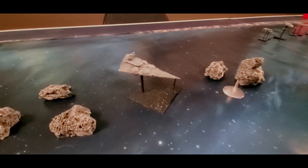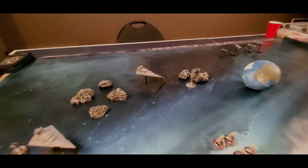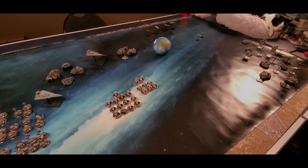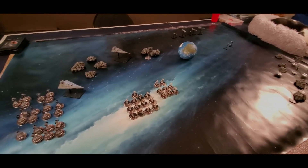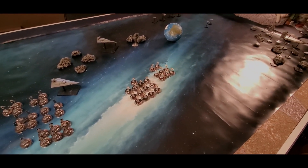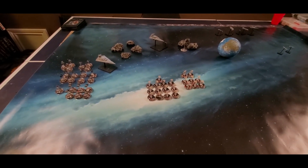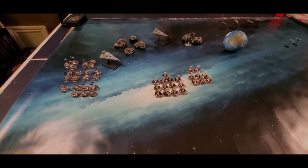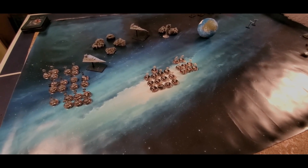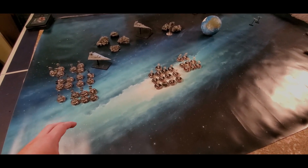The rebels' job is to exit the asteroid field without destroying themselves and hyperspace out to escape. But there is an Interdictor cruiser sitting right here, and they can't leave — their objective is to destroy it and then escape. The Imperials' objective is obviously to wipe out everything. We've already done the fighter and bomber cap limit from previous videos on this game.